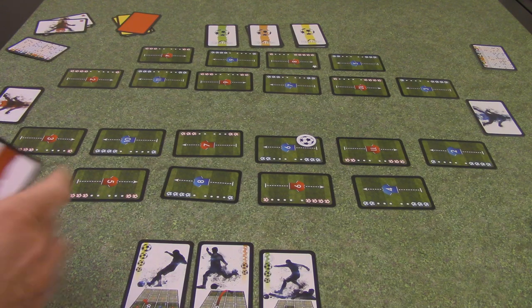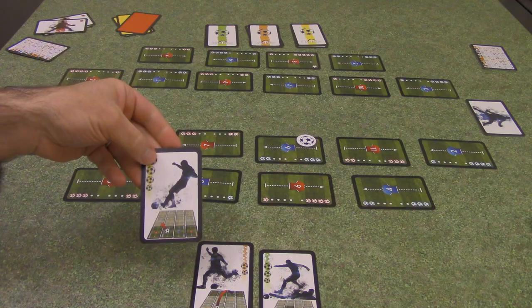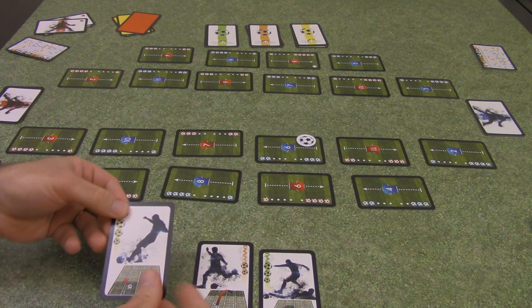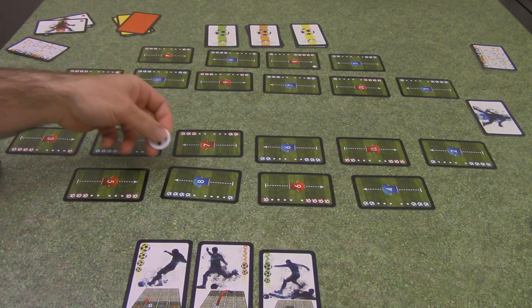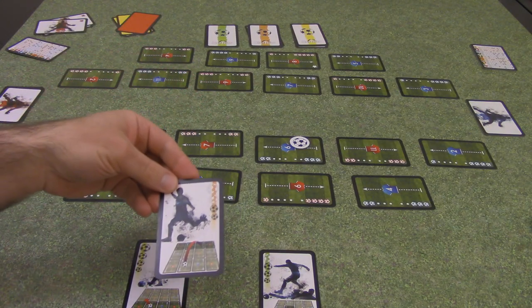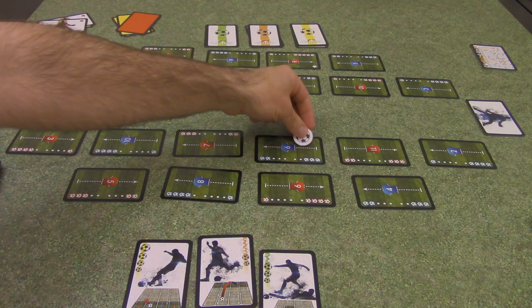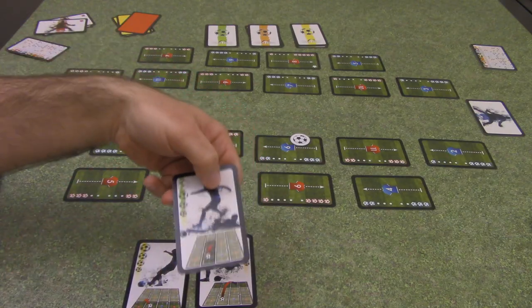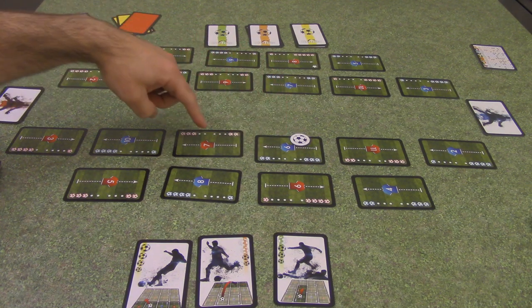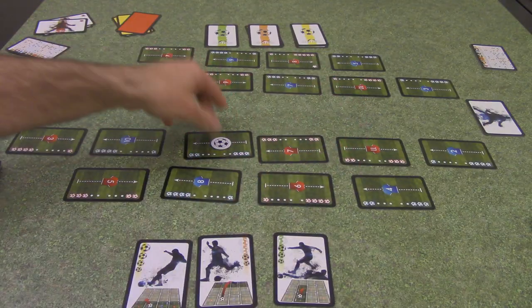Each team has an identical deck of 32 action cards, and there are three different types of plays. The yellow-colored cards represent short passes, where the attacking team will attempt to pass the ball one line forward. The orange cards represent long passes, where the attacking team will attempt to pass one, two, or three lines forward. The green cards represent dribbling, which is a one-on-one between the player with the ball and the defender directly in front of him.